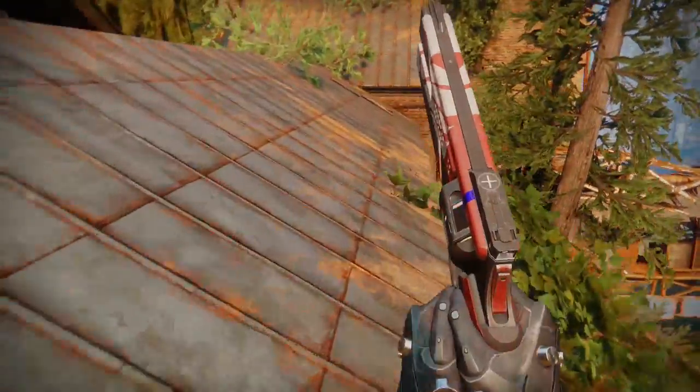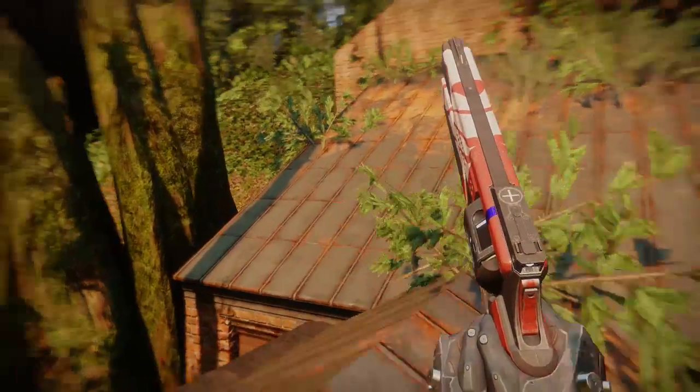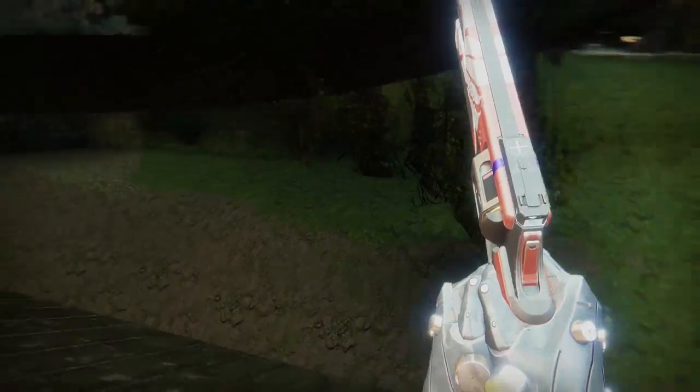Then just keep running to the left — hug the wall on your left, it's an invisible wall — and it'll eventually push you right outside the map. That's all you need to do for this glitch, it's as easy as that.